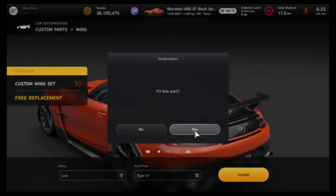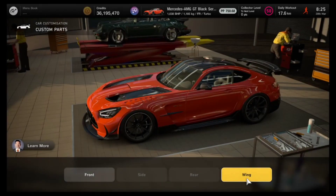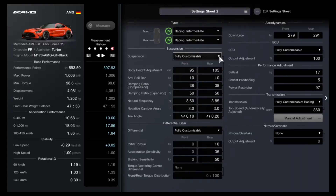Once you have that, we can finally head over to the tuning sheet. Please pay very careful attention here because if you make a single mistake the glitch will not work. The tire compound we are going to be using are racing intermediates for both the front and the rear, and we are only going to be using this tire throughout the event.